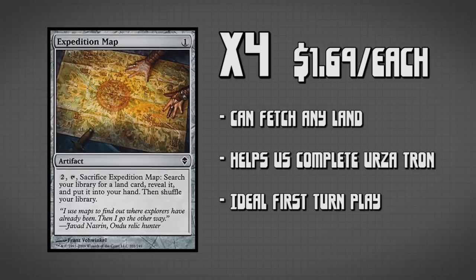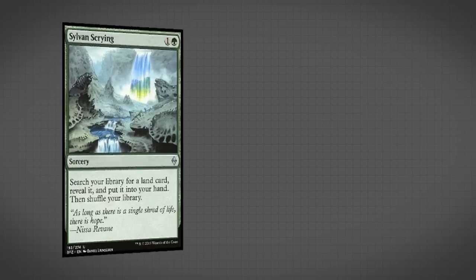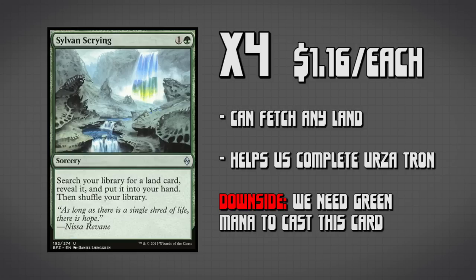Expedition Map is not the only card we have that fetches any land — we also have four copies of Sylvan Scrying, which is almost the same thing. It allows us to fetch up any of our missing combo pieces, except it costs green mana to cast. As you may have noticed, the Urzalands don't produce green mana, which means either we need to play a Forest — which slows us down by a turn — or we need to find another trick to play this card.